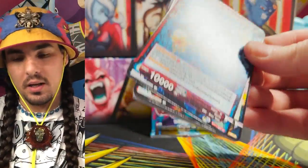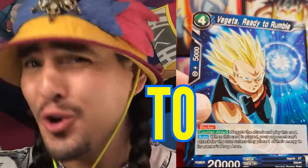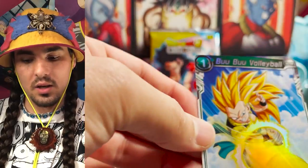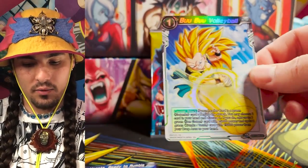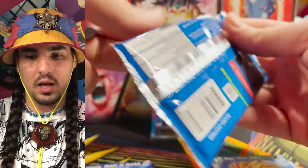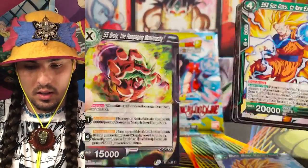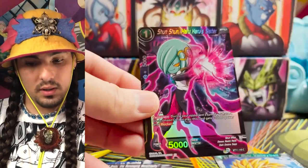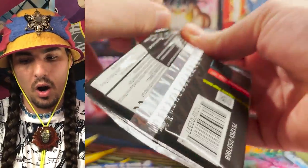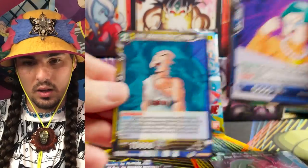Not going to waste your time — straight to it, ready to rumble. Vegeta ready to rumble, looking so good. And we got this parallel foil here.